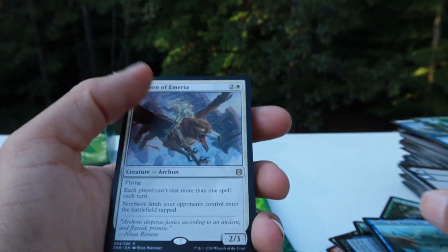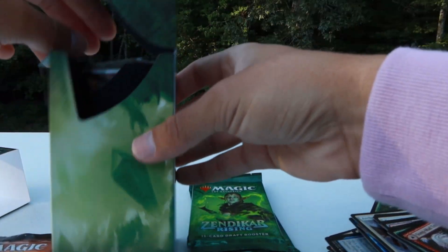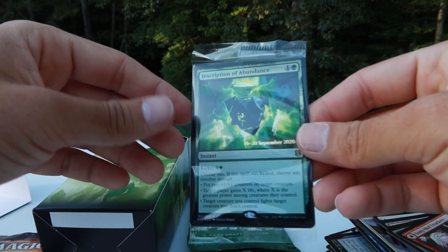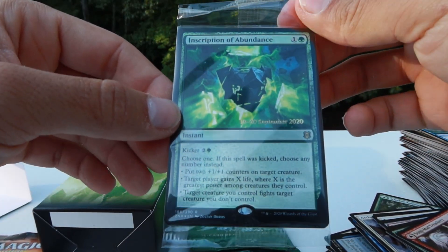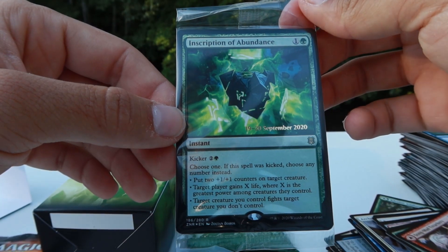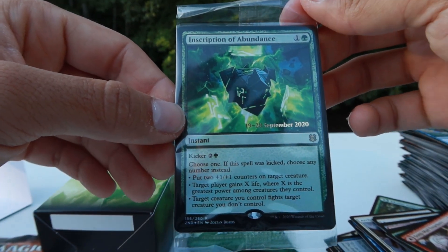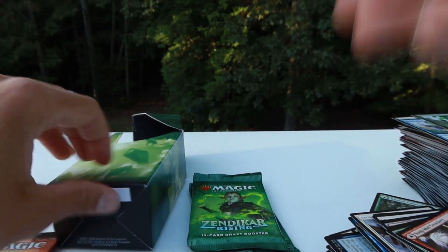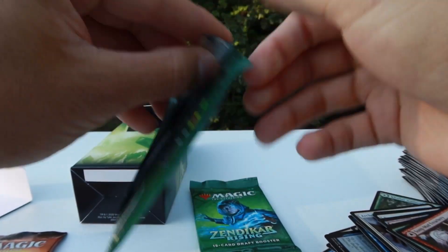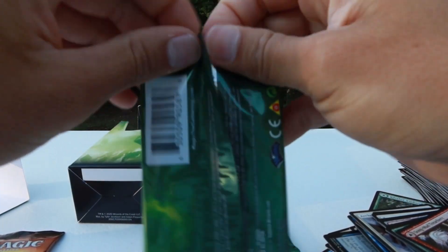We got another Archon of Amira. By the way, we forgot to look at this card in here — Inscription of Abundance. That's not a bad card — five mana you can do all of those, which is pretty good. Kind of wish we got a mythic, but we got the liquid form engine, and that's what we came here for.